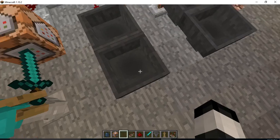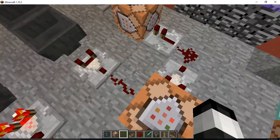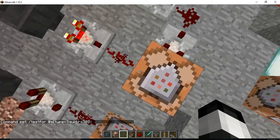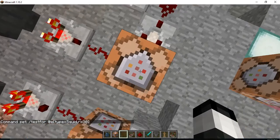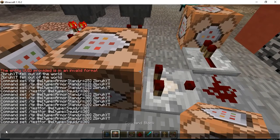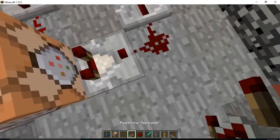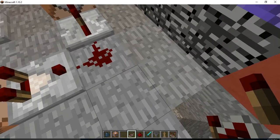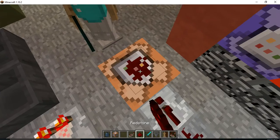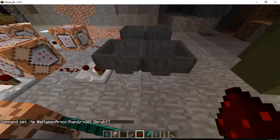These two hoppers are a hopper clock, which makes it go off repeatedly. You could just use a repeat command block, but I just use this. Now you put in the command — it tests for a squid, and when it finds the squid, it'll power the redstone dust, and this will send a signal that will tp the armor stand to you.